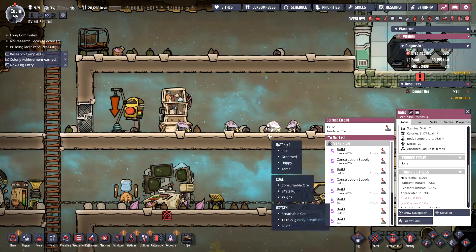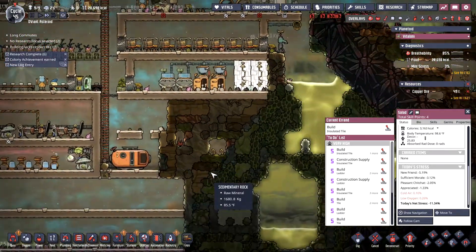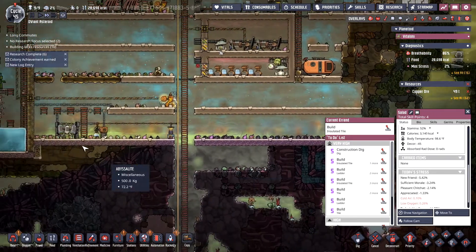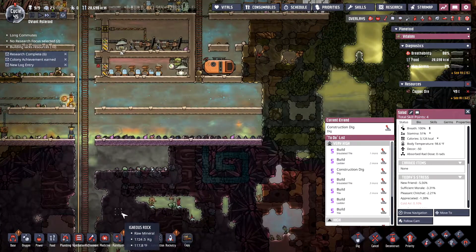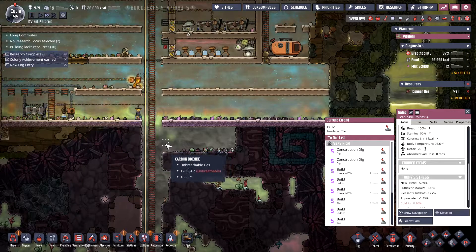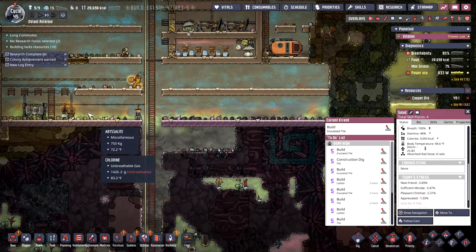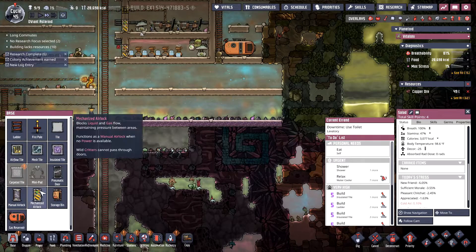Alright, these hatches are pooping out coal, which is good. So let's start thinking about getting this processed back into good water. Down here in this area I will need a water sieve. Or I could put another sieve and carbon skimmer down here in this area as well. Nah, let's just let this one take care of it — I'll just put in a sieve over here.